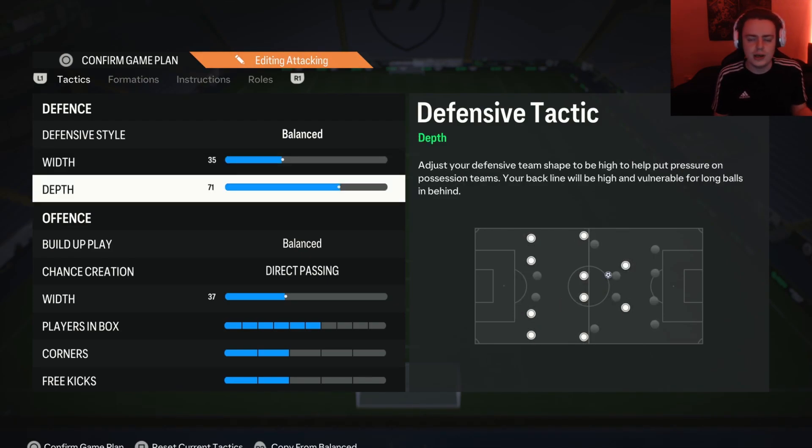For the depth, if you're on the new gen version of EA FC 24 and you have your depth on 71 or higher, you get this automatic press from the AI — it's very strong and overpowered. You also get an automatic overload of the ball side, which makes it very difficult for your opponent to play through and completely breaks their attacking AI. The key thing about 71 depth is you get minimal stamina drain, so you can basically press like a madman all game without being punished for it. It needs to be fixed, but right now it is very overpowered.